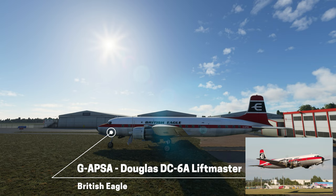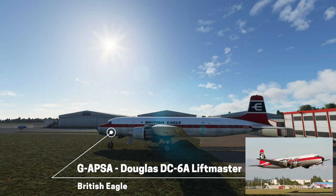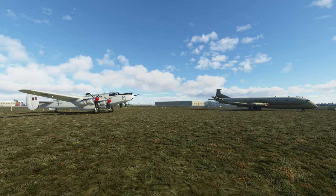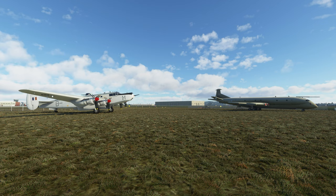All the registrations match up to the ones actually based at Coventry. You can see the Airbase hangar in the background. There's this lovely Douglas DC-6A - the British Eagle one - on the grass, and it is sad to see it in that state but what a detail. There are a couple more aircraft I'll show you that look absolutely fantastic as a scenery item - as you're taxiing past it just looks fantastic. And what about this Avro Shackleton and Nimrod as static objects? They look fantastic and you'll be taxiing right past these aircraft depending on which runway you use.